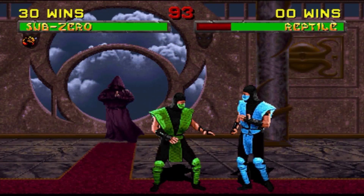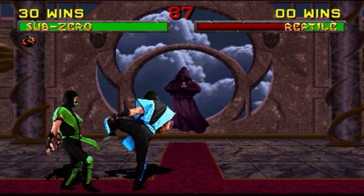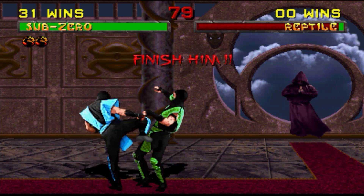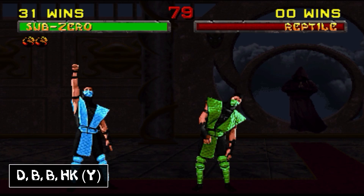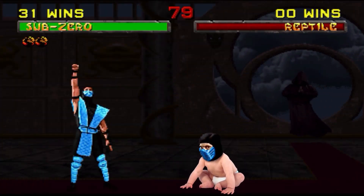When you've beaten your opponent way too many times and they're crying and saying they don't want to play anymore and this game's dumb, it's time to perform a babality. Just like with a friendship, you can't press any punch button on the winning round. You can be anywhere on the stage and press down, back, back, high kick. Also, baby Sub-Zero is low key cute, that's all I'm saying.